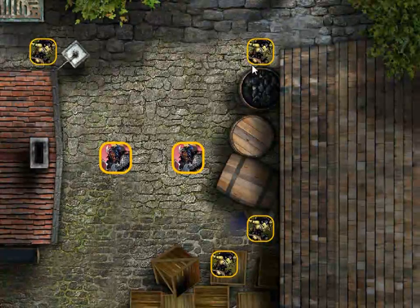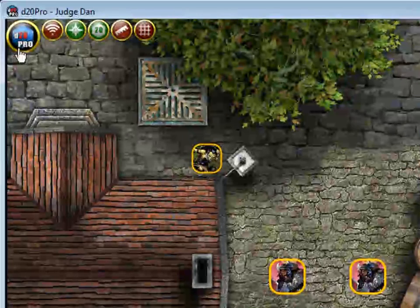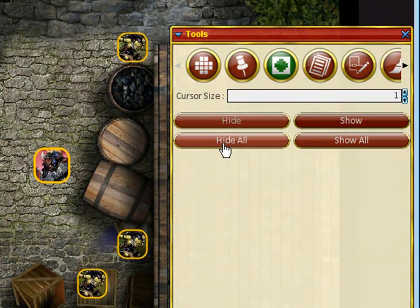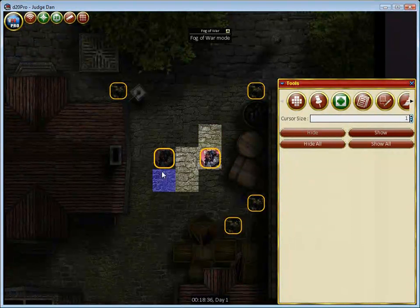But the problem is they're still visible. So in this case I might want to create some fog of war to hide them and make areas on the map where my players can't see. I go to Tools, select the Fog of War icon, and start by selecting Hide All. This allows me to just erase areas that I want my players to see.